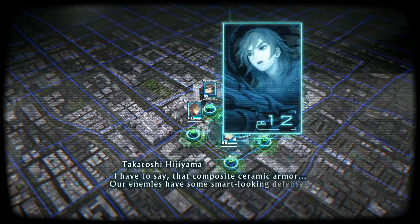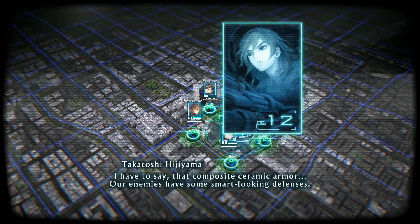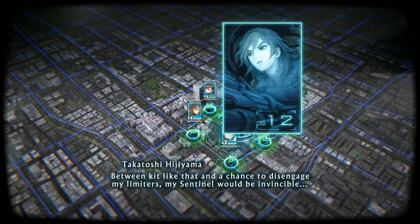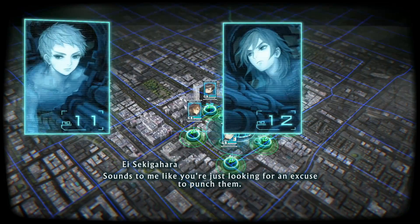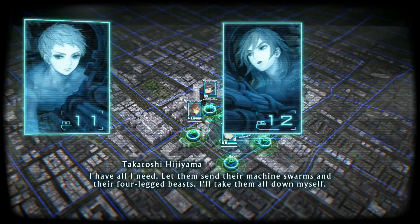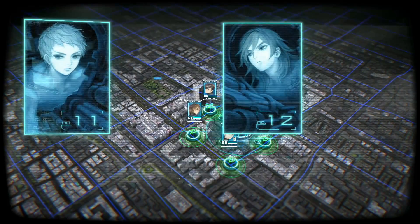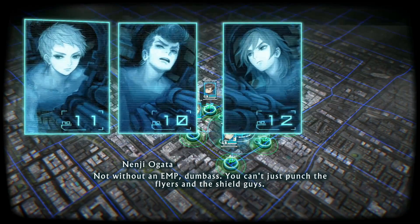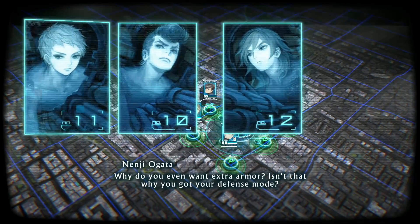The composite ceramic armor - our enemies have some smart looking defenses. Between kit like that and a chance to disengage my limiters, my sentinel would be invincible. Sounds to me like you're just looking for an excuse to punch them. I have all I need. Let them send their machine swarms and their four-legged beasts. I'll take them all down myself. Not without an EMP, dumbass. You can't just punch the flyers and the shield guys. Why do you even want extra armor? Isn't that why you got your defense mode?